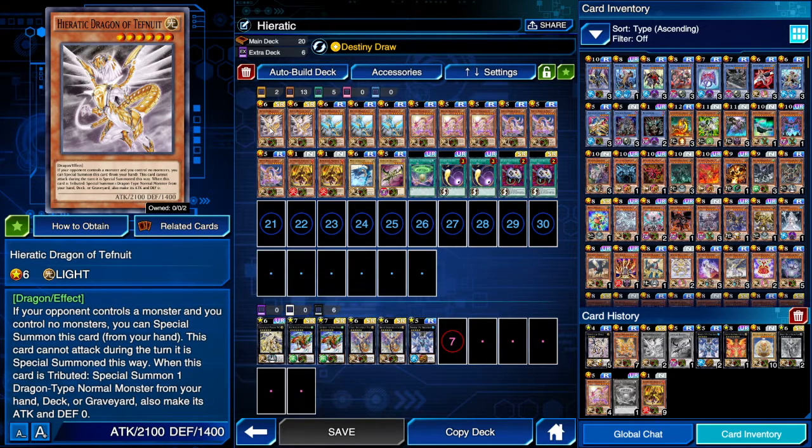I have six of seven extra deck spaces because I don't have Number 61 Volcasaurus at all yet. But I've made it to Silver 1 just by using what I have and over time editing my build as I grind the ladder. So let's get right into the cards.